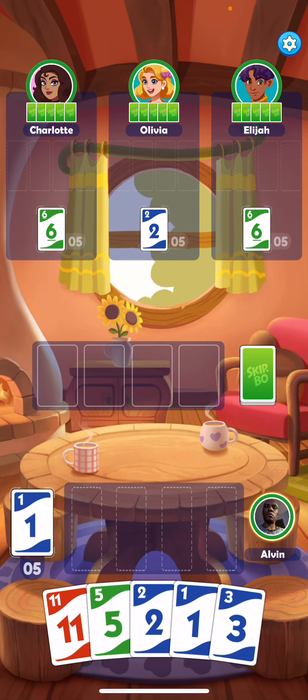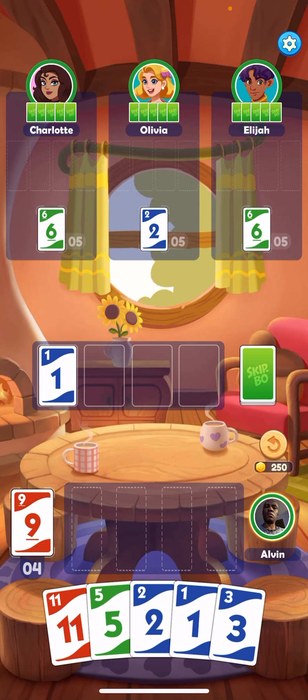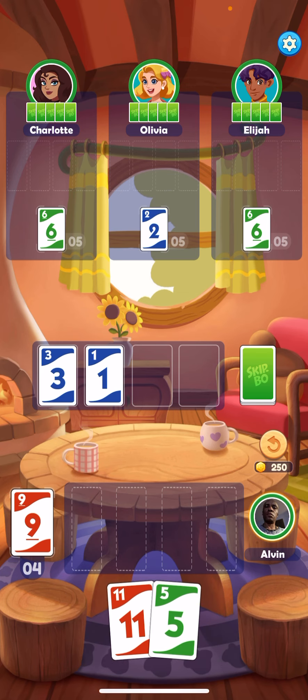You see the 4 little decks at the bottom is what you can use to pile up and save for the next round. The other 4 that's in the middle is how you get rid of your cards. Once I get rid of that one there, the more cards you get rid of at the bottom, the more chance you get to win because you get more cards from the deck that's at the far right, as you can see in the middle.